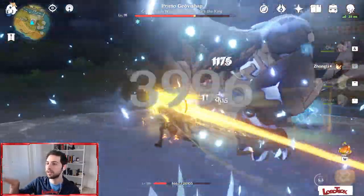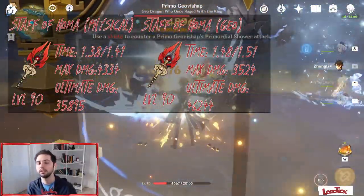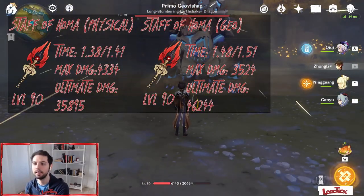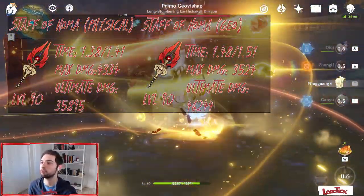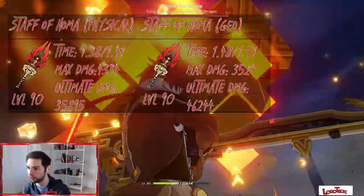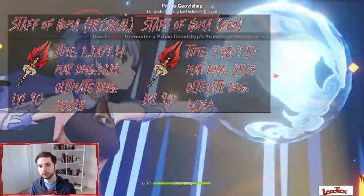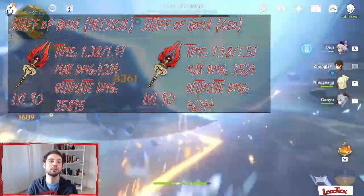Looking at the numbers — with the physical build, the time is 1:38 and 1:41. Maximum damage: 4,334. Ultimate damage: 35,895. With the Geo build on the Staff of Homa, we got a time of 1:48 and 1:51, maximum damage 3,524, and ultimate damage of 46,244. So the numbers are very similar overall, but the ultimate damage here is much higher than the Crescent Pike, while the time to kill the boss is not far away.